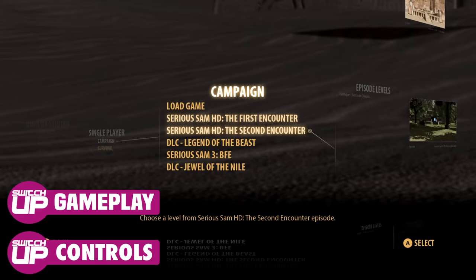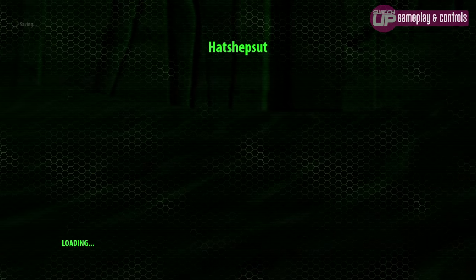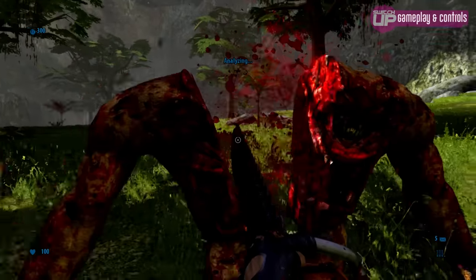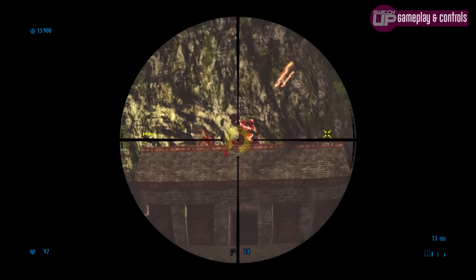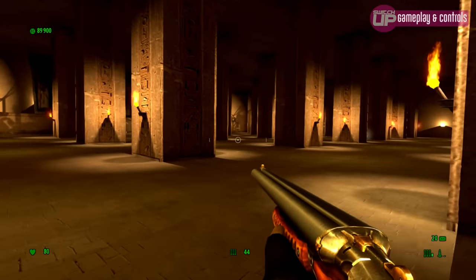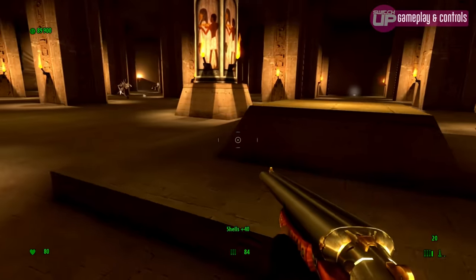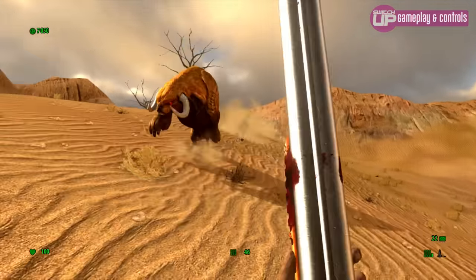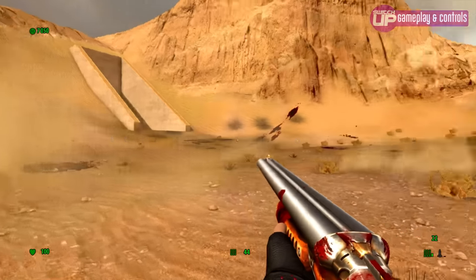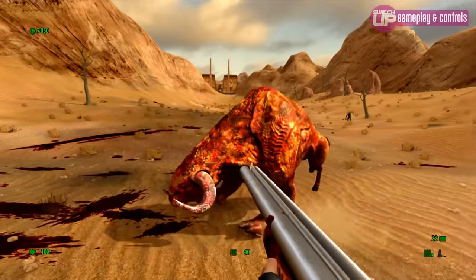From a gameplay standpoint, all the titles are first person shooters with six different difficulty modes, the last of which is unlocked when you complete the game. Featuring weapons from your standard pistols through to shotguns, more powerful shotguns, rocket launchers and even sniper rifles. Controls are pretty standard — left stick for movement and strafe, right stick for camera. I wanted to check whether they'd implemented gyroscopic aiming, and unfortunately the answer is no. There's no gyro aiming here at all, though they have added a number of auto aiming options.